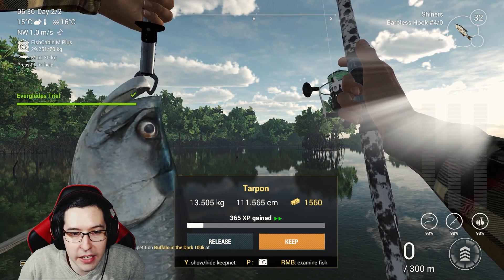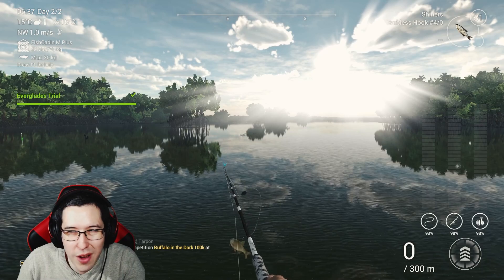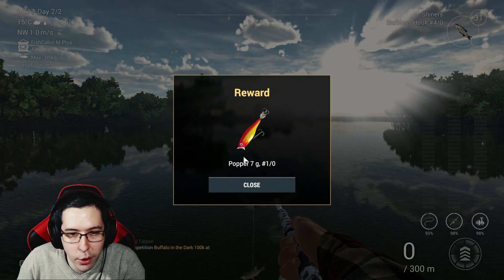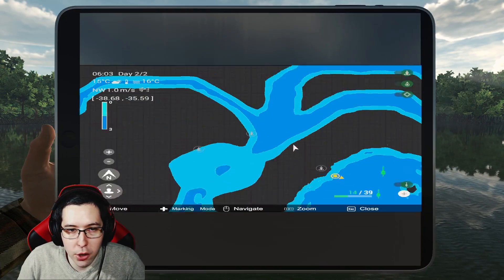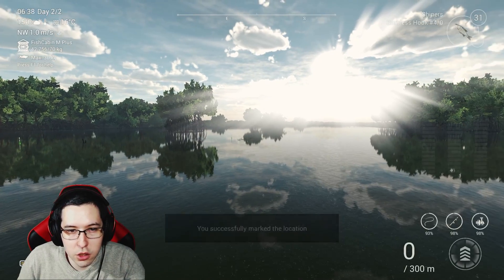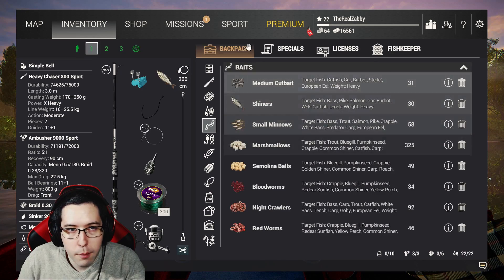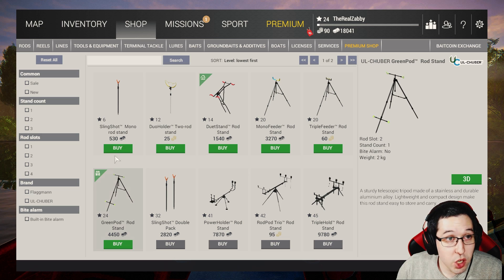Finally got the tarpon — 365 XP, 1,560 dollars. It took a while with lots of snooks in between, but we got a nice popper that even works on the Featherlight setup. I caught it on the left side of the marker there — and that wraps up the exploration missions for the Everglades.